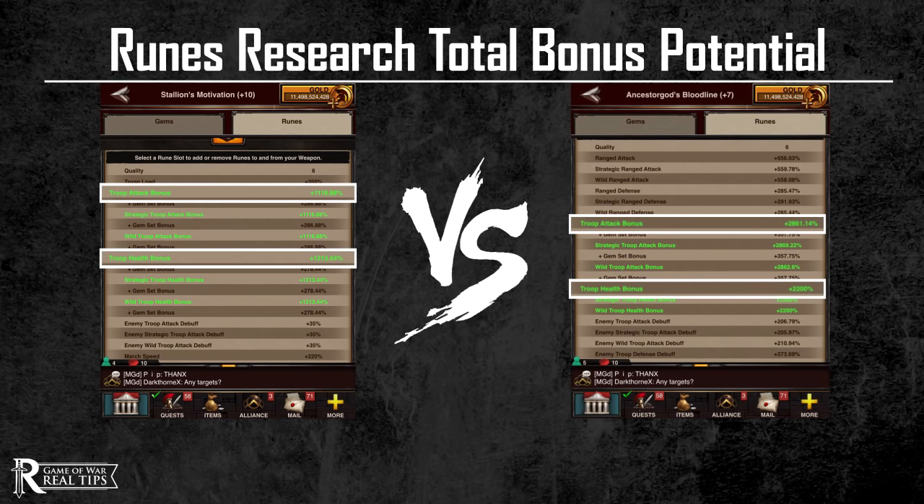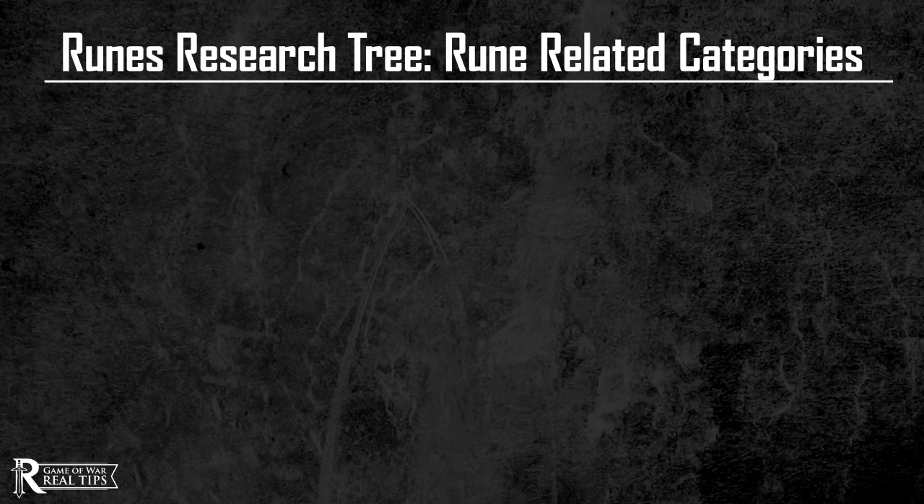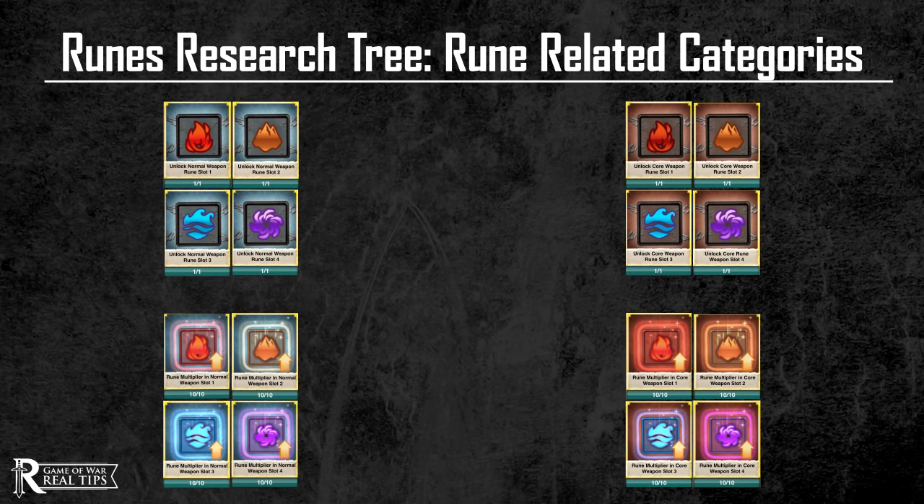That's more than twice as much bonus for core gear than for normal gear. At the time of this video, runes only have attack and health bonuses, but it's only a matter of time before runes with other bonuses are available. So health traps, take advantage of these runes right now and show those rally leaders who's the boss. To do that, you'll need to understand the runes research tree and which categories you want to research first.